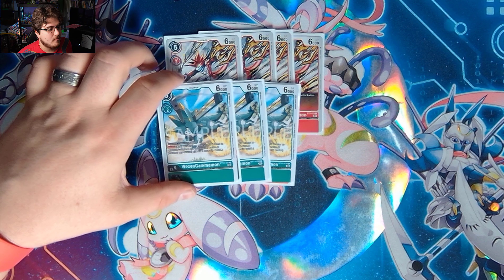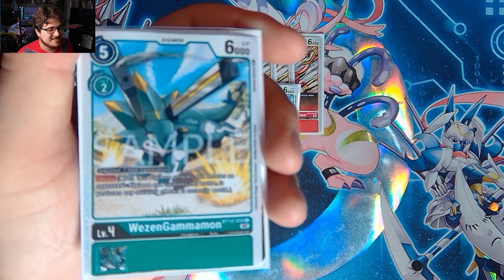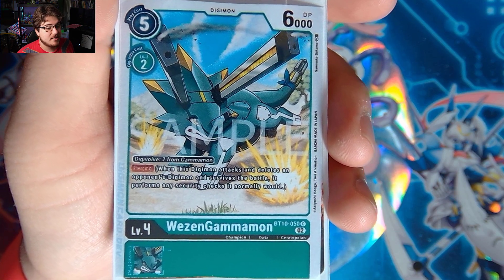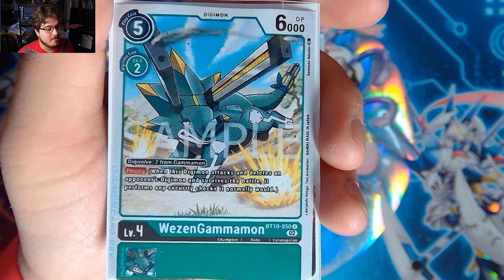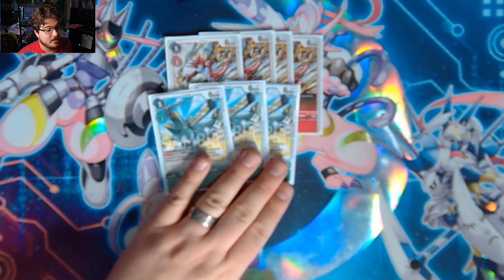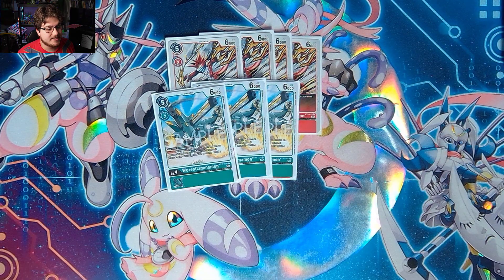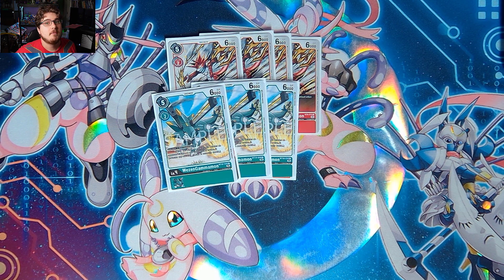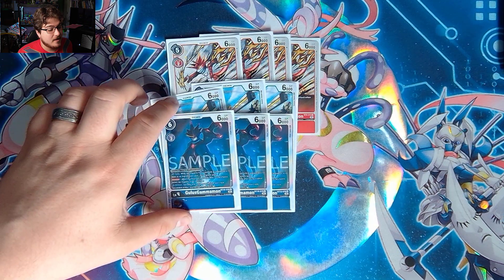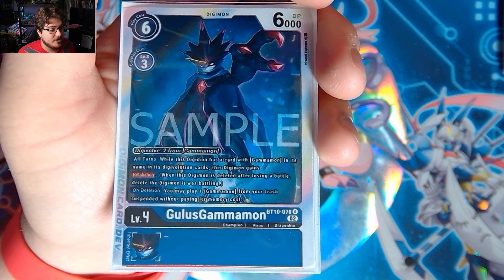We also play four Waisman Gammamon — sorry about the mispronunciation. It's two cost on top of Gammamon and it also gives Piercing, which is really not a bad ability. We can set up for what we need; Piercing is really solid and we can at least get through some damage here.